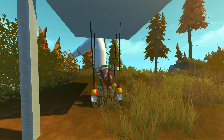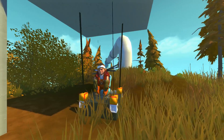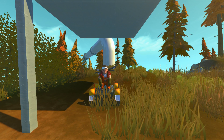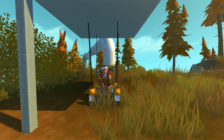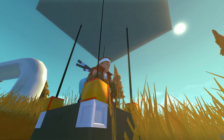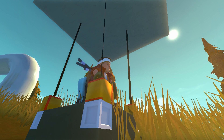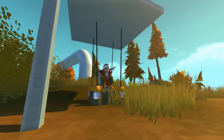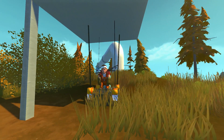If we press the one key, look at that — we have four ropes that are now connected to the ceiling above us. If I press the two key, that is going to disconnect them. But let's quickly reconnect those. The drag block from the buoyancy mod actually works at reducing the bouncing of your creation.